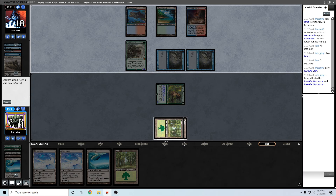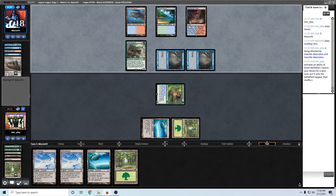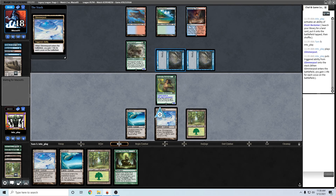I think I just get ramp here - Cloudpost. Play a Glimmerpost and then yeah, that's the best thing. Let's play Glimmerpost, hopefully the same thing happens as last turn. Looks like they have a Stifle - I feel like they should do that with the Reclaimer if they have that.